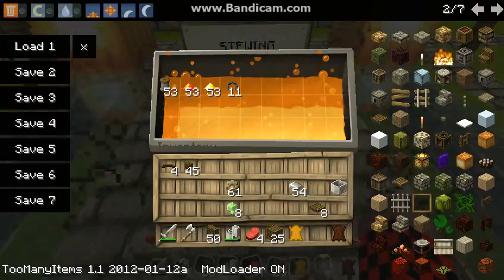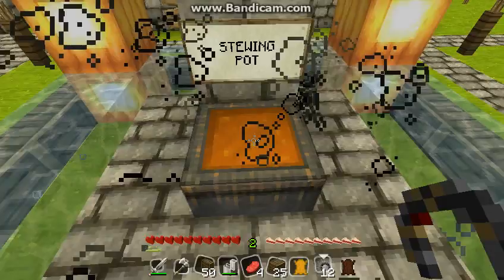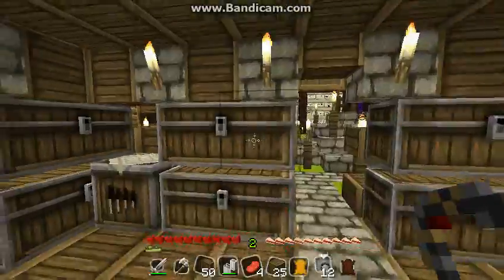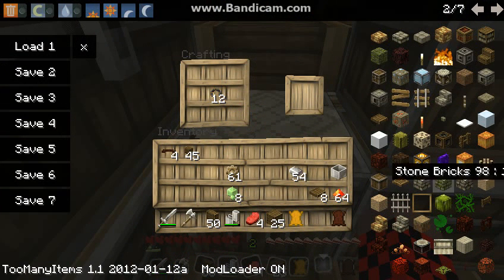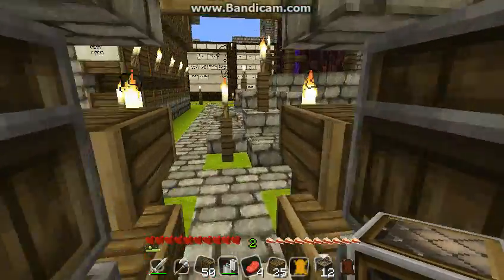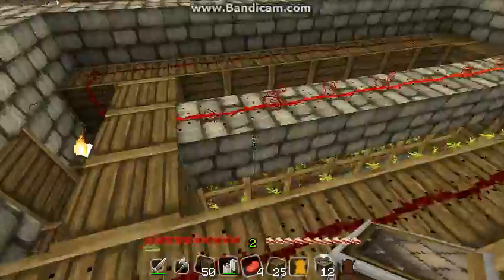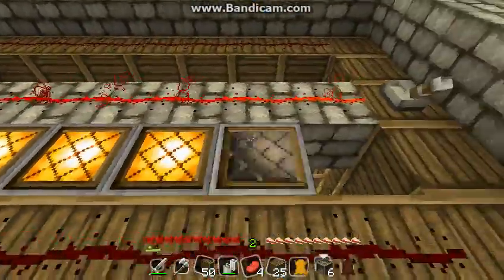Coming back to my stewing pot, you can see I have some filaments already processed, so I'll grab them. Now in order to make the light block, I need some redstone and panes of glass — place the filament in the middle, panes of glass on the outside, and then some redstone on the bottom. It gives us some light blocks. So I'll go install them in the hemp farm. I've already got a line of powered redstone running around in the middle, so I can just install these above the hemp.